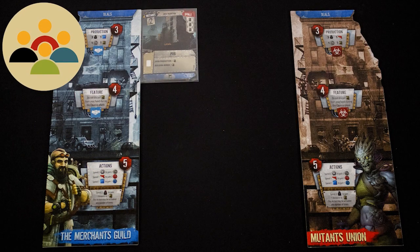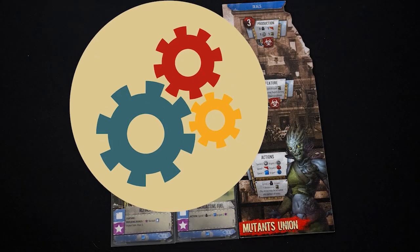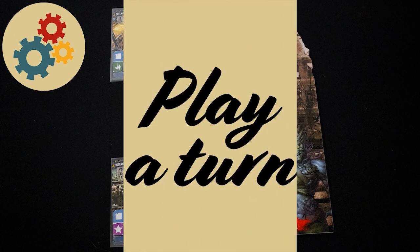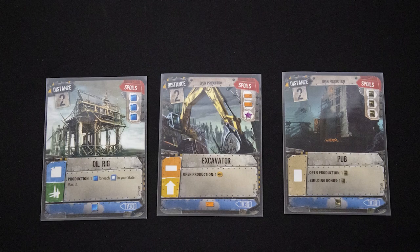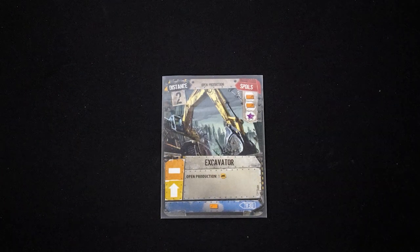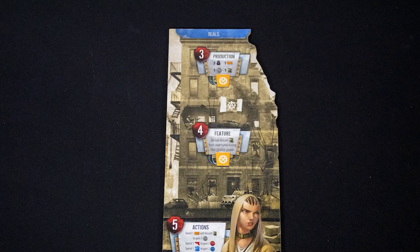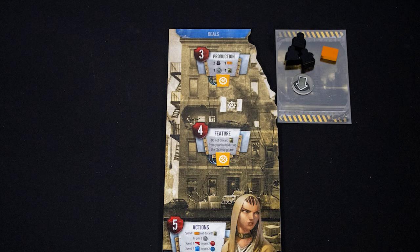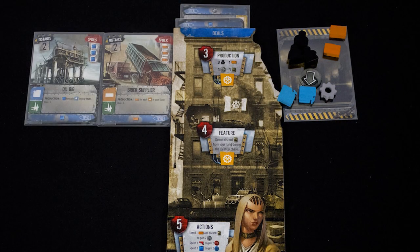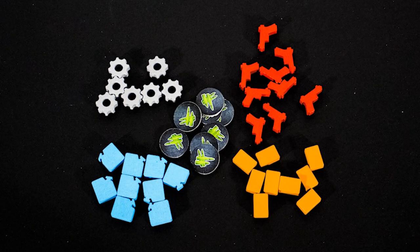Competitive: each player represents one competing fledgling state. Card drafting: players draft cards from an open pool. Engine building: your state must work efficiently and effectively. Deal out a number of cards face up equal to the players plus one. The first player picks one card, and so on, then repeat that process but the players pick in reverse order. Players then gain production based on their faction's defaults, deals they have, and any production cards. The main resources are iron, guns, fuel, and bricks, with ammo being a wild card resource.